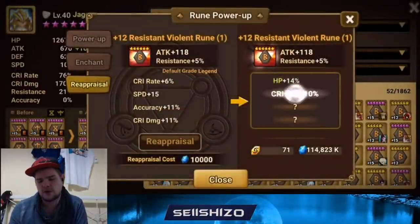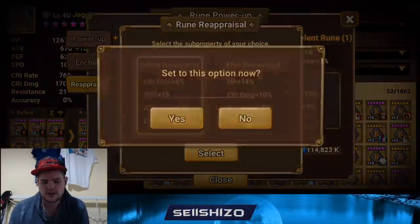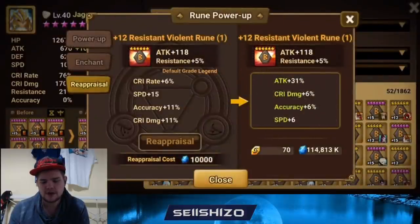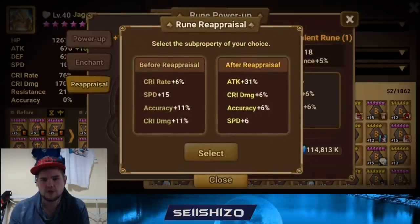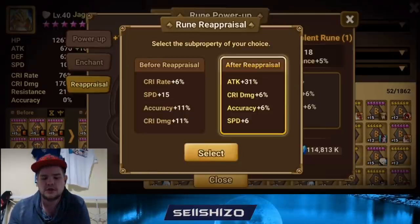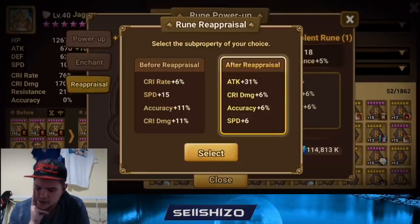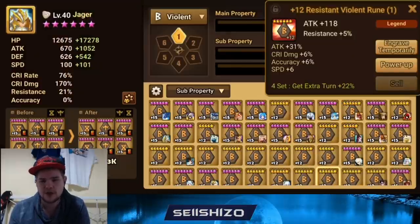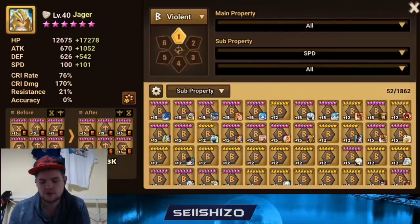I'd also opt to do the crit damage one — I already have that rune. Let's do some re-ups. This isn't a bad rune, but it has a lot more potential. After rolling: 31 attack, that's a low quad roll. I'll keep that. Efficiency-wise, if you jam in accuracy and add HP, this is a pretty high attack rune. Is it the most efficient for what you're looking for? Probably not, but not a bad rune in general.